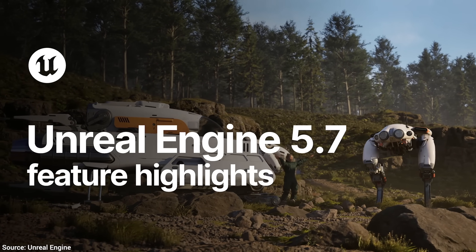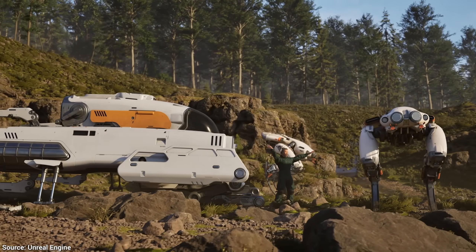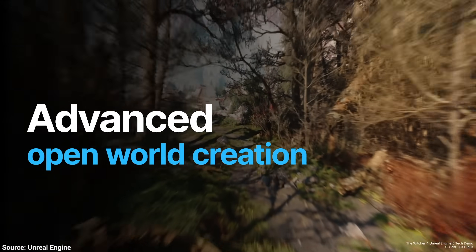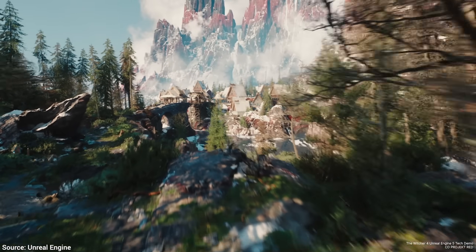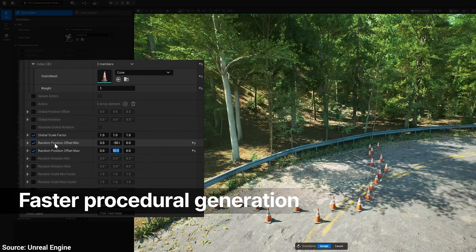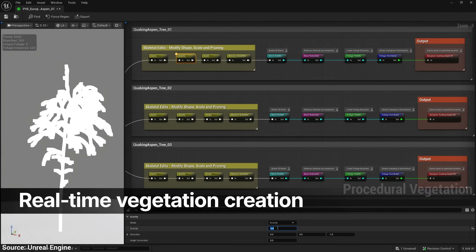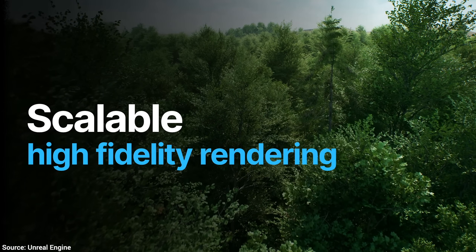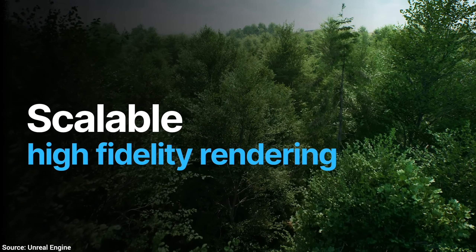Amazing day! Unreal Engine 5.7 is officially finally here! It is an all-in-one solution for creating animations, virtual characters, video games, movies — you name it. This is a blockbuster release, and we will look at three incredible things it can do. All this is available for free for most people and applications.